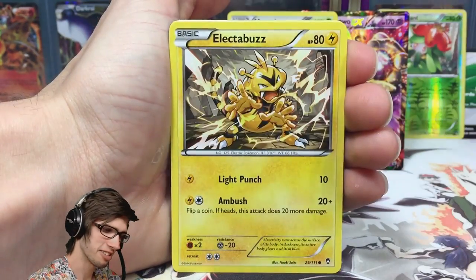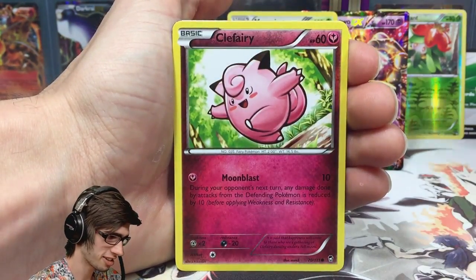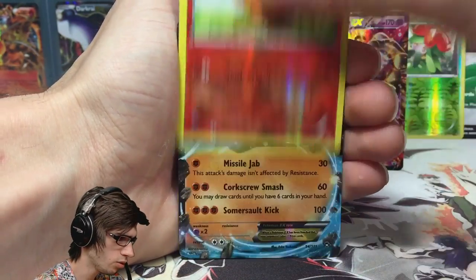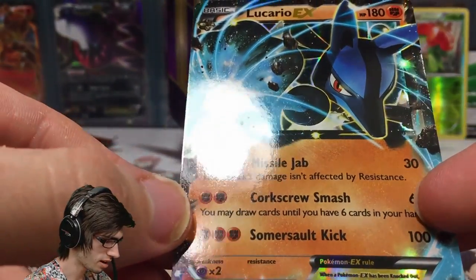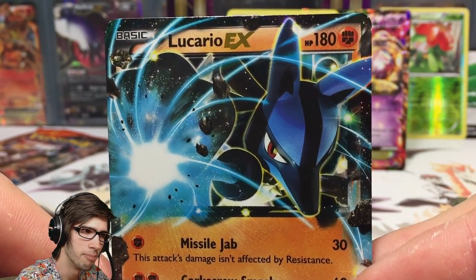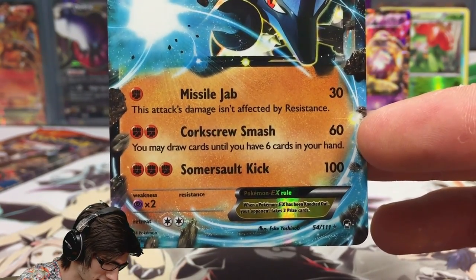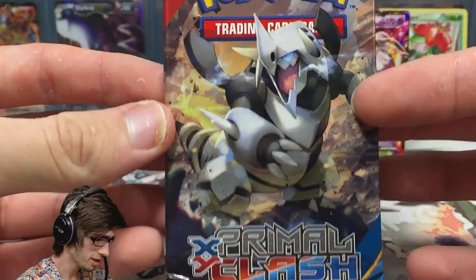Let's see what this Furious Fist pack has in store. We've got a Fighting Stadium, a Watchog, a Reverse Common Torchic, and the rare is a Lucario EX! That's pretty sweet — this card is awesome, absolutely awesome. It's been a long time since I've pulled this guy, last time was definitely off-cam before I started YouTube. Lucario EX with 180 HP, with Missile Jab, Corkscrew Smash, and Assault Kick. This card is very, very playable from what I believe — never used it personally on TCGO, but yeah, sweet.